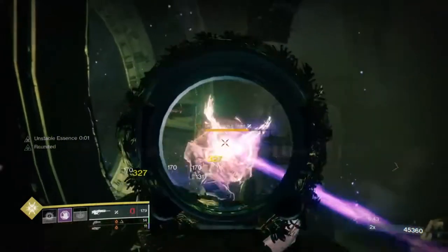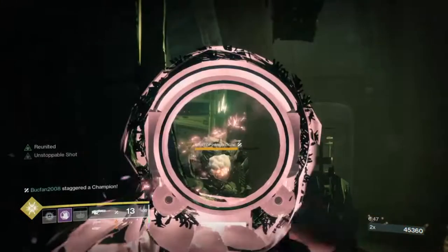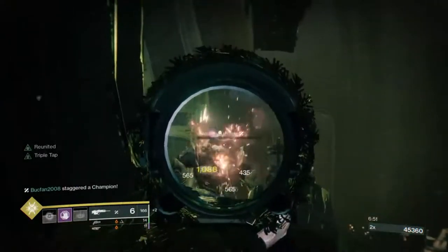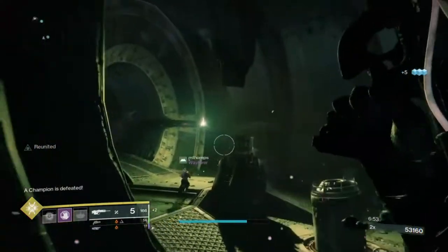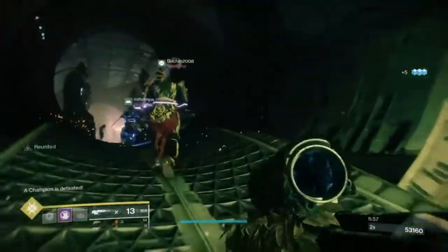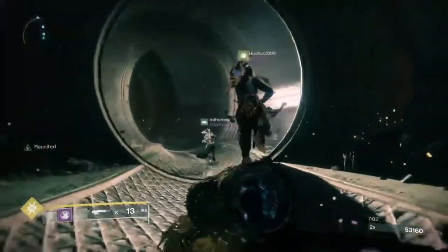Here's another Unstoppable Ogre. My teammate staggers it, only for a little bit. About 300 damage without staggering, about 1,000 per critical hit when staggered — so make sure at least somebody has Unstoppable Shot.